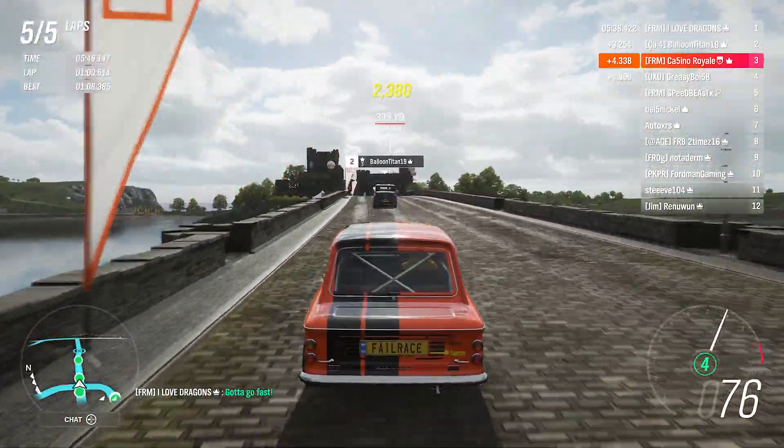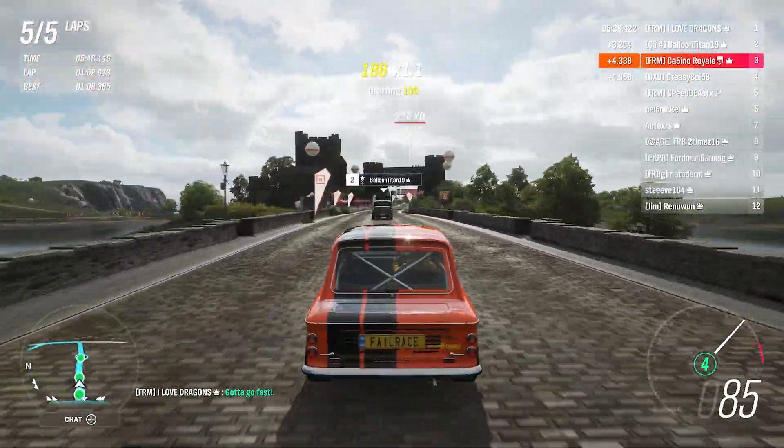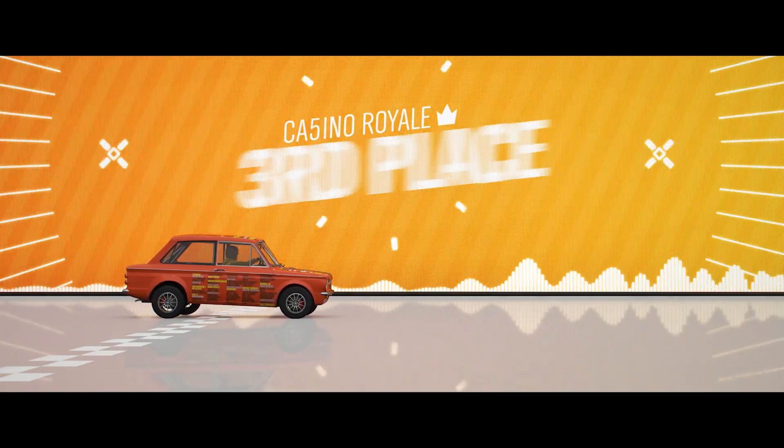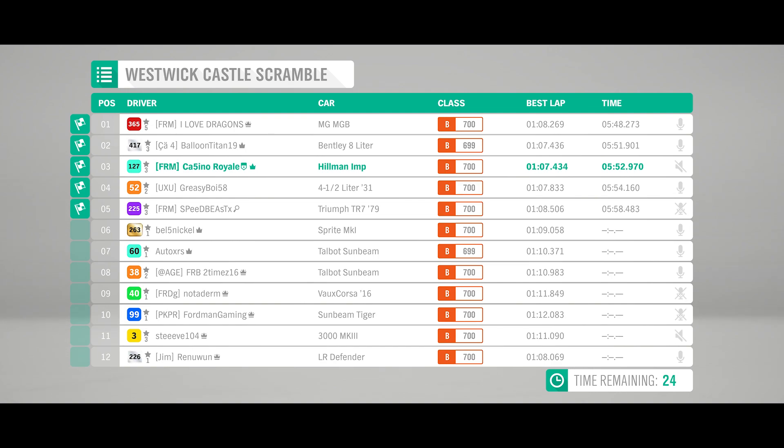We can reel in so much through these final couple of corners - gives me hope for some other tracks. Curious about fastest lap on this one - we had a good fight. The Bentley must have had a storming final lap: 1:07.436, 1:07.434, 1:07.833 for the four and a half litre. We were all quicker than that MGB but the MG got away at the front and stayed out of trouble. The Defender was also competitive in terms of lap time. Twitchy, twitchy Hillman.